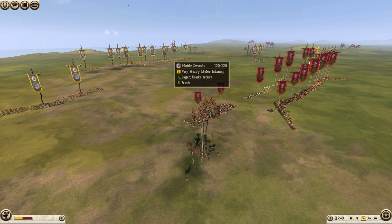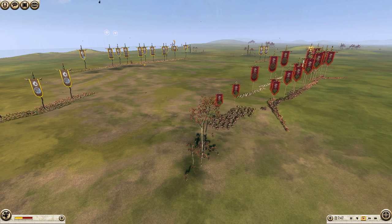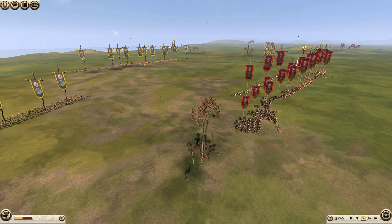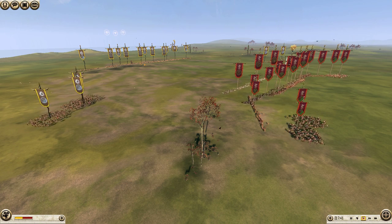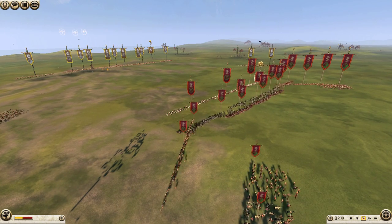And of course, as soon as he saw my main line of noble swords, he typed GG — that's it, can't win. We both have a tendency when we're playing each other to think that we're going to lose, and then it ends up dragging down to the last man anyways.